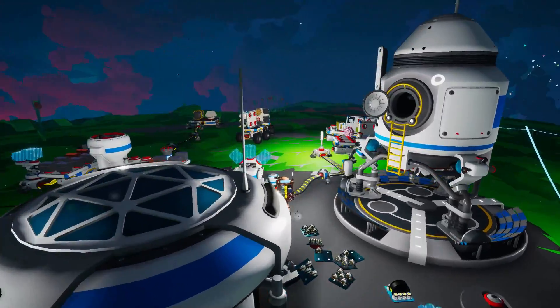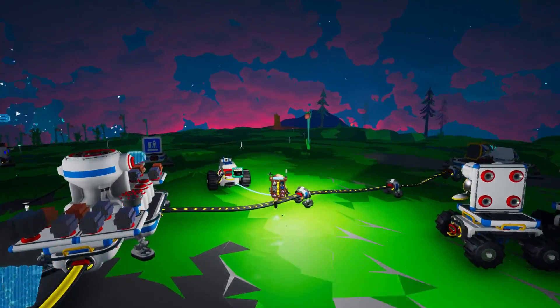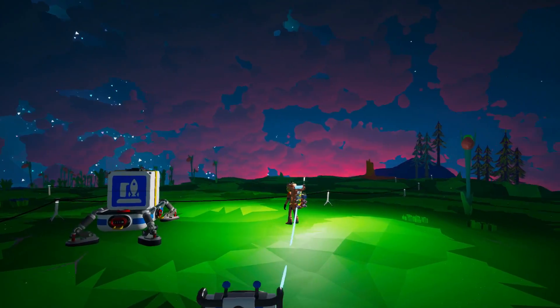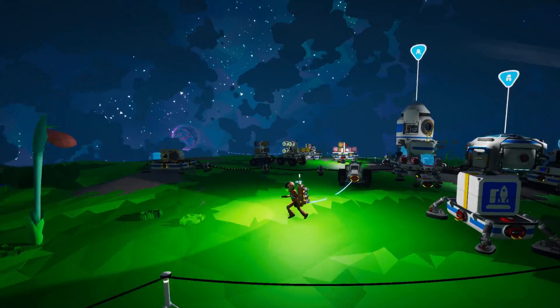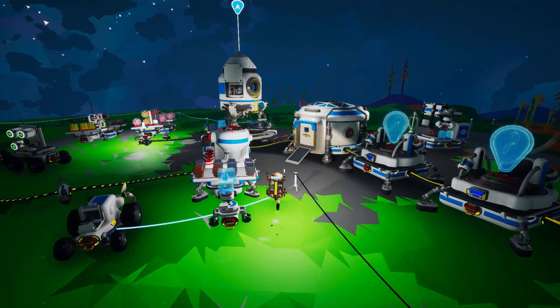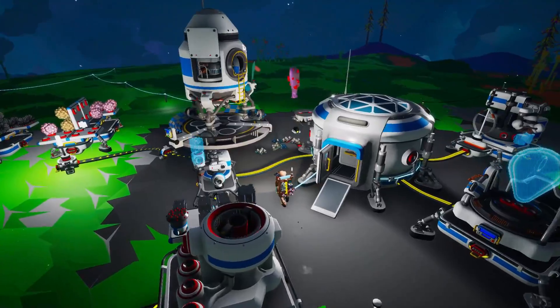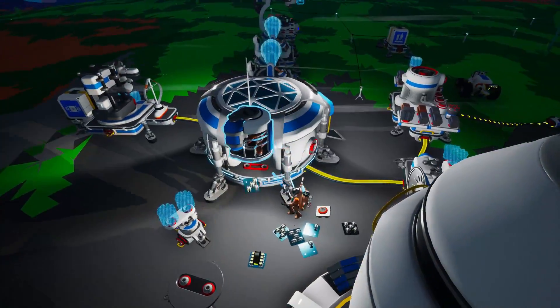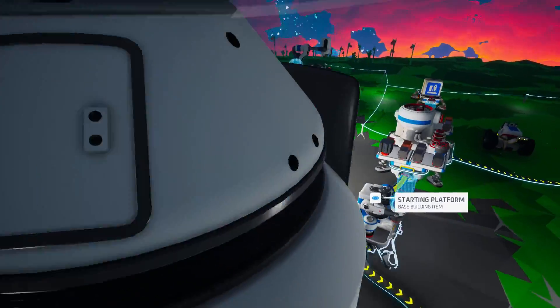Look at that - I've just turned on the experimental clouds in the options and you get like a sunset effect. That is looking really, really nice. I'm going to leave those on, we're going to see how they go. Let's check out these research things. We've got no oxygen if that isn't in here. That's something I want to make as well, once we get the machine unlocked that can do that for us.